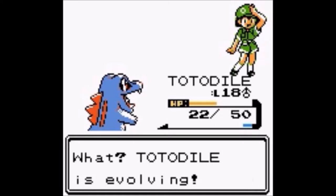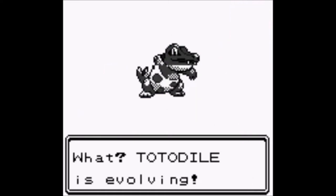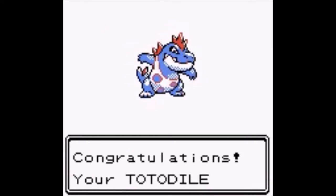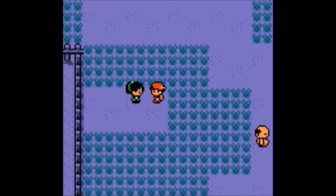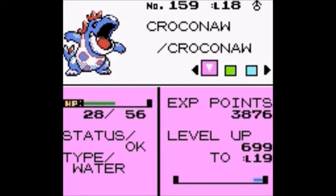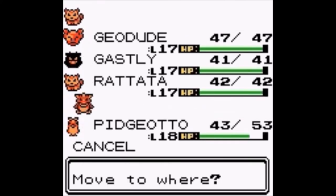I thought I missed that by that much — bummer. Wait, I thought that was evolving — how crazy is this! Definitely not as cute looking. Croconaw — like an alligator. Definitely menacing.